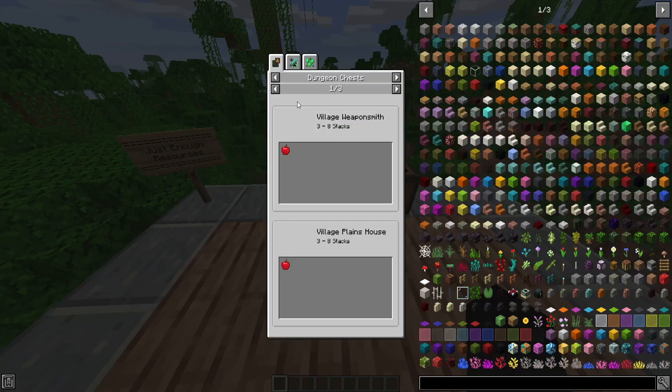Next up is the Apple. If you're wondering how to get one, there are multiple ways. You can find it in Dungeon Chests, in the Village Weaponsmith it can come in 1 to 3 with a 15% chance, and in the Village Plains House there's a 23% chance of 1 to 3. That's interesting — I actually didn't know that. It's kind of funny learning about this from this mod.